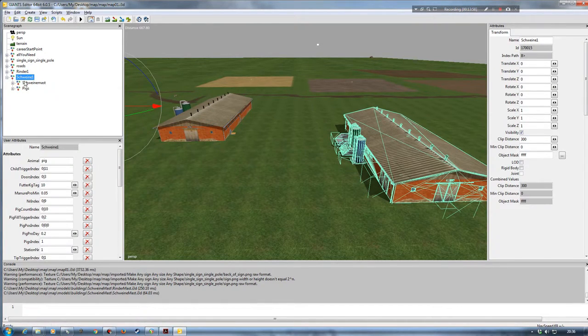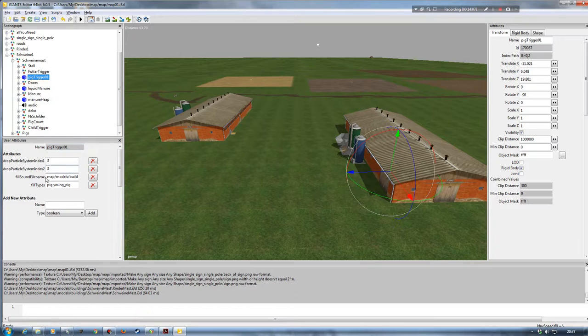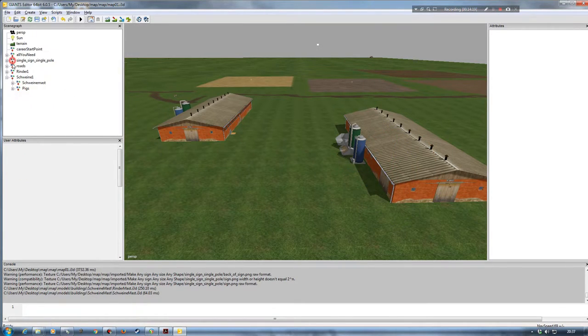Doing the same check for Schwein1 — the pig station — clicking on the Schweinmast transform group, expanding it, going to pig trigger O1, the fill sound file name shows: map/models/buildings/Schweinmast/textures/pig.wav. All of that is pointing in the right place, so no further changes are needed there.